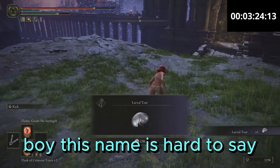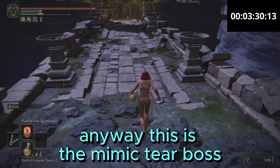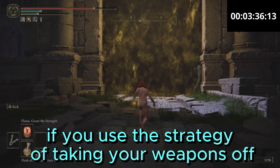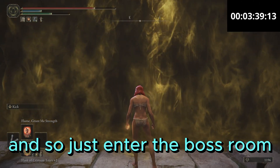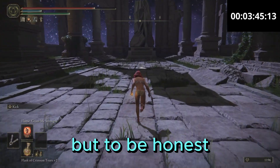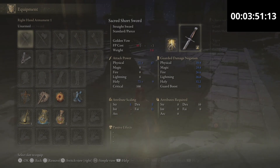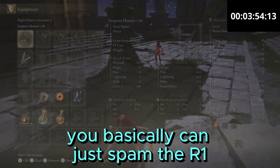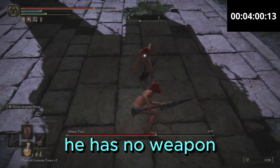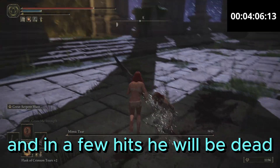This name is hard to say — larval tear. Anyway, this is the Mimic Tear boss. It's probably the easiest boss in the entire game if you use this strategy of taking your weapons off. Just enter the boss room and wait for him to appear, then equip your weapon. After that, you can just spam R1. He might hit you a few times, but as you can see, he has no weapon — he's just gonna punch you a few times, which will do close to zero damage, and in a few hits he will be dead.